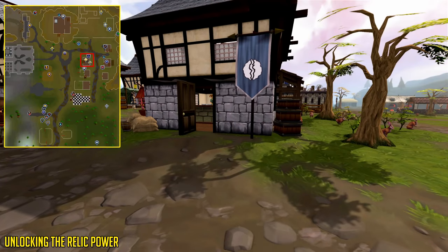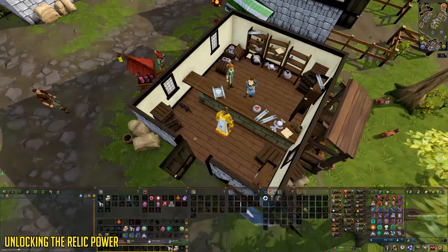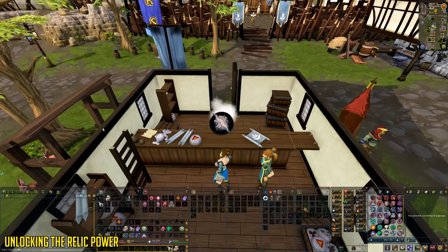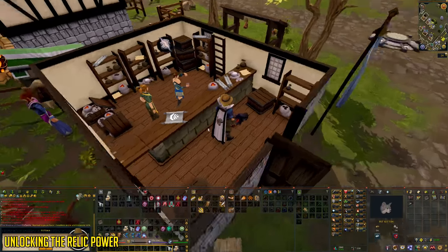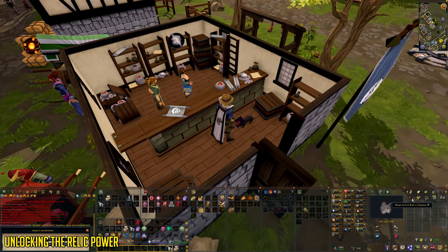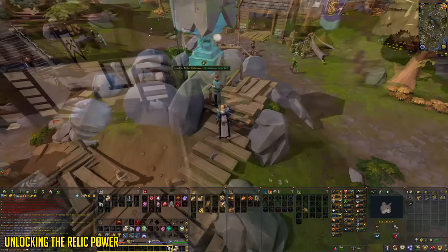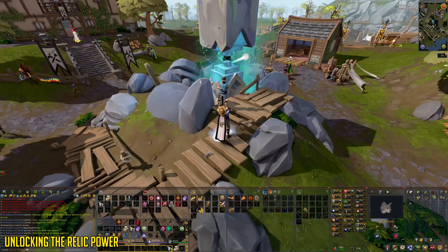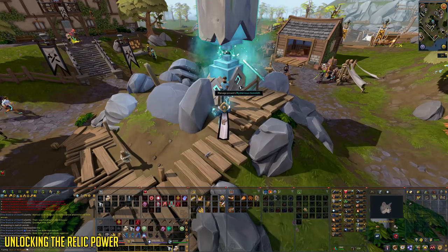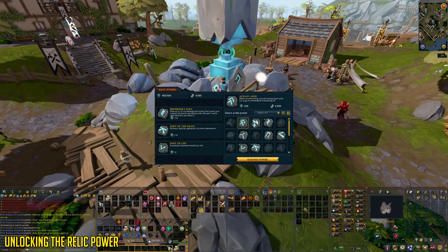Now all you need to do is locate Bob the Cat, which is an NPC that teleports around Gielinor. You can locate him using the Enchanted Catspeak Amulet if you've done the quests, but otherwise you want to hop worlds and find him in the rune shop in Burthorpe, as you can see on screen. Talk to Bob the Cat and choose the yes option to give him the death mask. He will then give you an item called Evil Bob's Catspaw. You can use this relic on the Mysterious Monolith at the Varrock dig site. Congratulations, you have now unlocked the Bait and Switch relic power. Remember that switching relics will cost you chronotes.